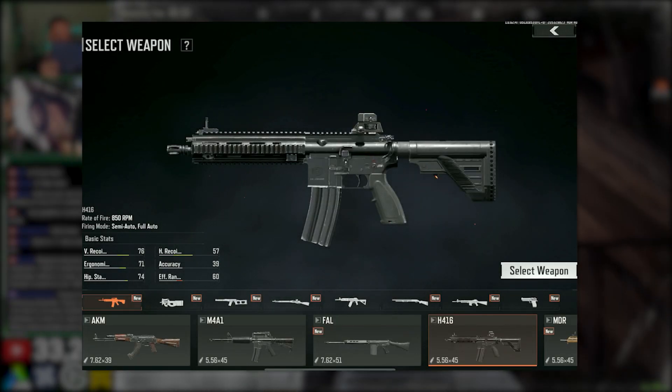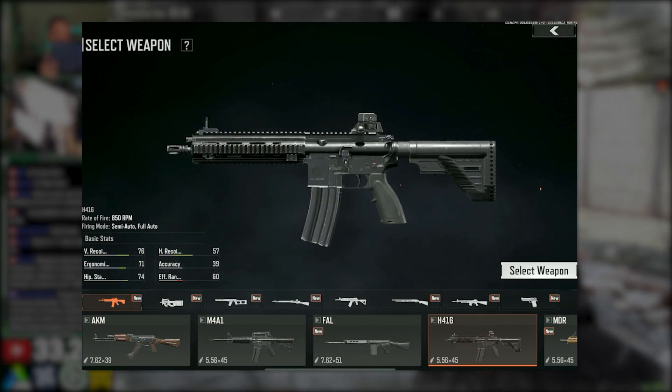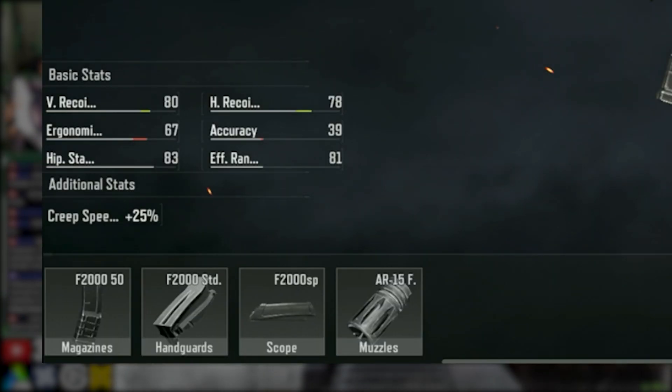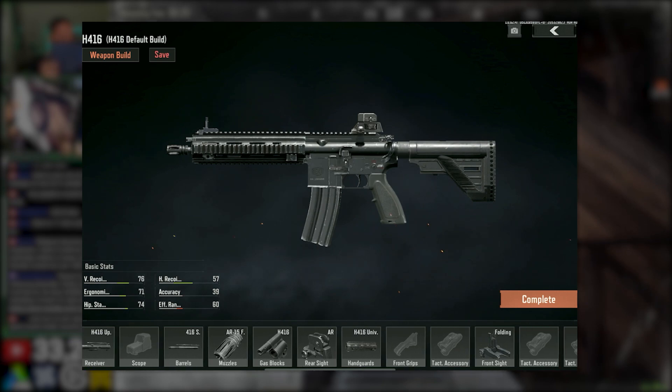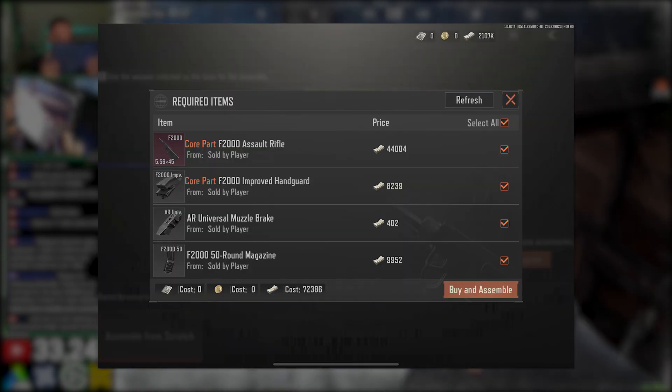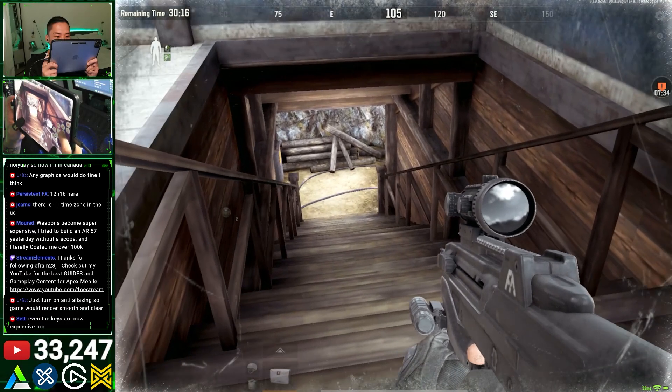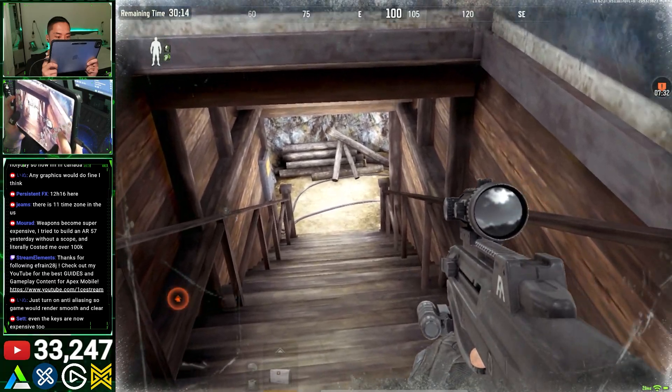Even the fire rate is 850 rounds per minute — that's literally the same as the H416, which is the best AR in the game. What really makes F2000 top tier is that you don't need a billion different parts like the H416 to obtain these stats, which makes it extremely cost effective. I have a build for around 75,000 coins. You can basically have a mini H416 for 475k.